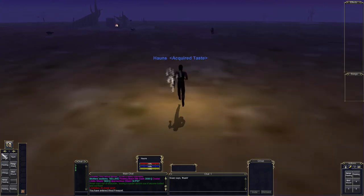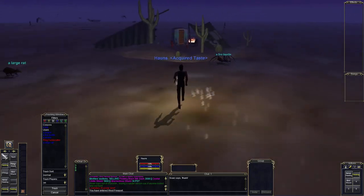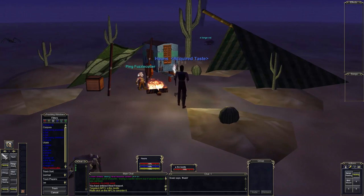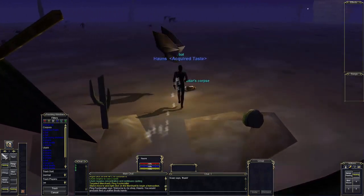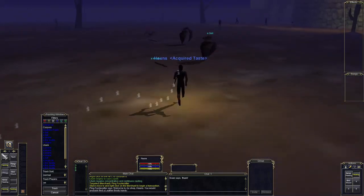Here we are in Freeport. One thing you will notice right away is that there are a lot of really good things here, like the fire beetles, and there is a guy here who sells stuff. There is a glitch that sometimes happens where the keys and everything become illegible. Right here is the Fizzle Cutter — it is the best drink if the game was working correctly.